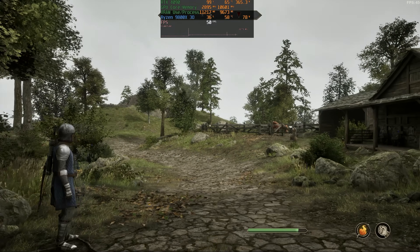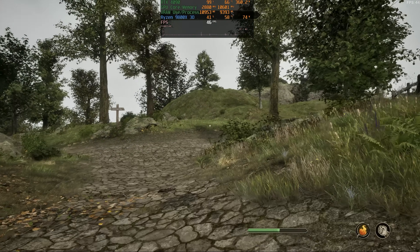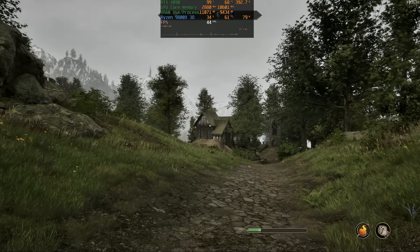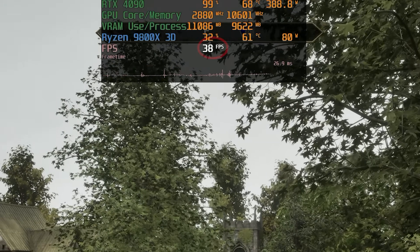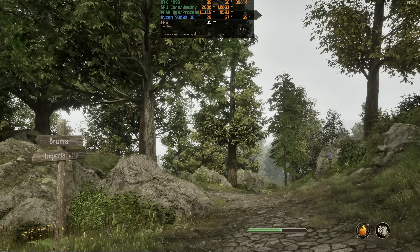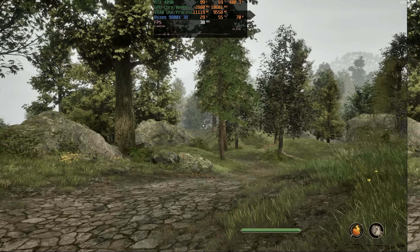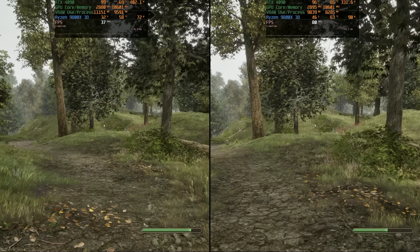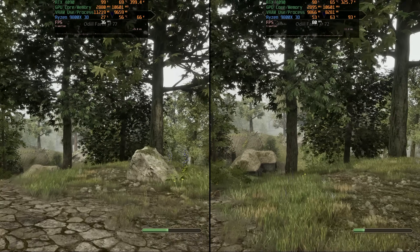This is the Elder Scrolls Remake at native 4K, ultra graphical settings, and hardware ray tracing on an RTX 4090. It's very, very demanding. We've dropped into the 30s. But there's hope, because if we make some settings changes, we can get the game to look even better and get a lot more FPS. I'll put my adjusted settings on the right so you guys can see the image quality differences for yourselves. And both sides have ultra hardware ray tracing turned on as well.